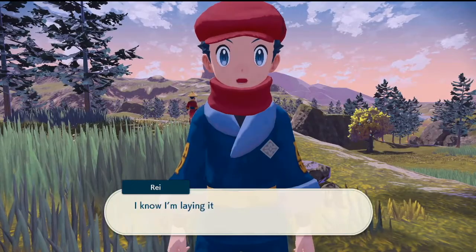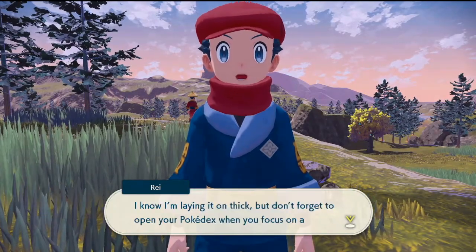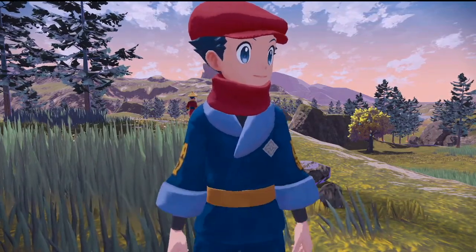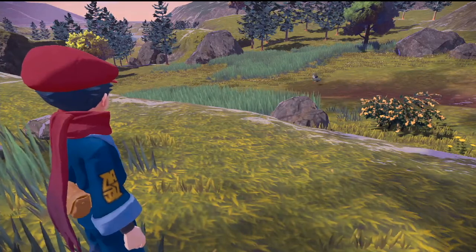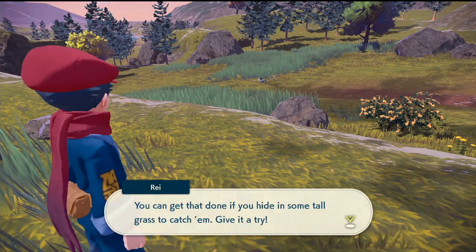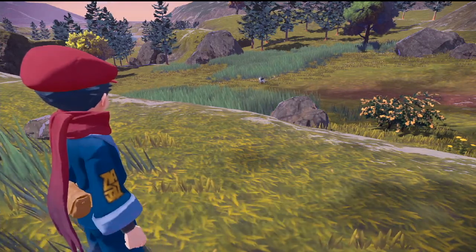I know I'm laying it on thick, but don't forget to open up your Pokédex when you're focusing on a Pokémon to check your research task for it. So we're gonna check our task for Starly next. Whatever your task is — catch Starly without being spotted — you can hide in tall grass. Cool, cool, cool.